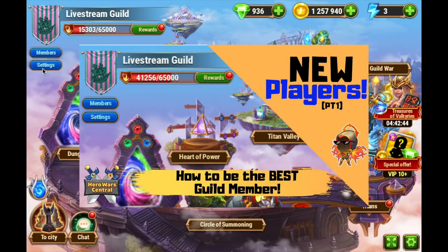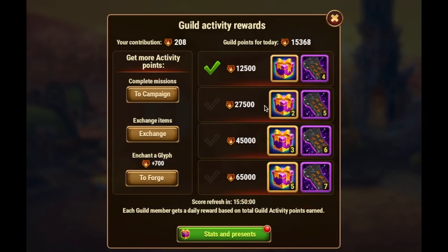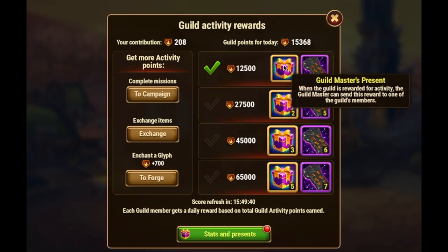As a quick reminder, Part 1 of How to Be a Good Guild Member was all about getting your activity up. Your total day-to-day guild activity is based on energy usage and spending, enchanting a glyph, and exchanging items just to get certain thresholds so that everyone in the guild can get enchantment runes, and so that your guildmaster can get presents to give out. Now, whether or not your guildmaster actually gives those presents out, that's another argument for every guild individually. Some guildmasters like to keep these for themselves — I'm not that kind of guildmaster. So that was Part 1.